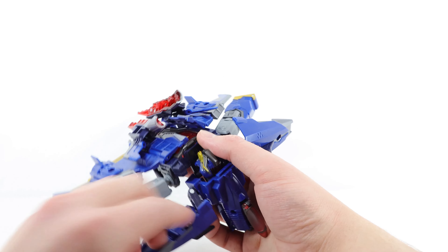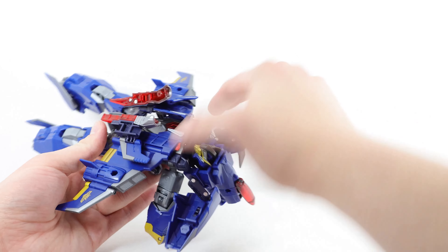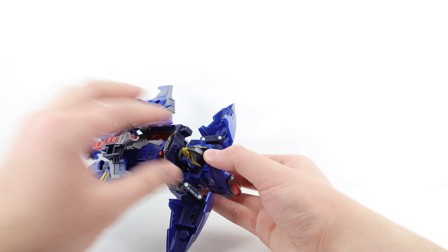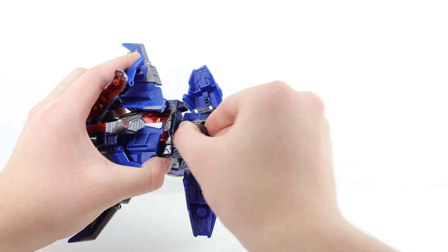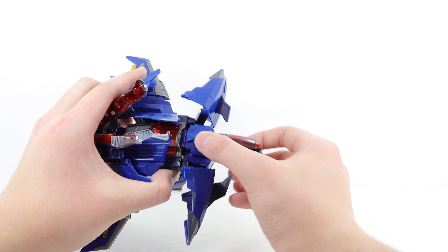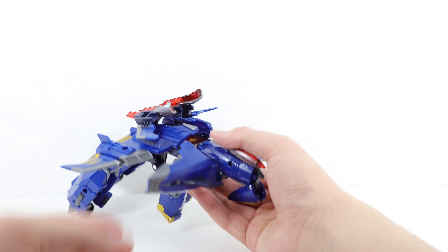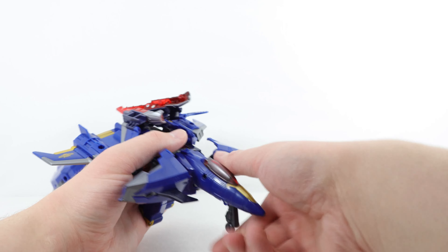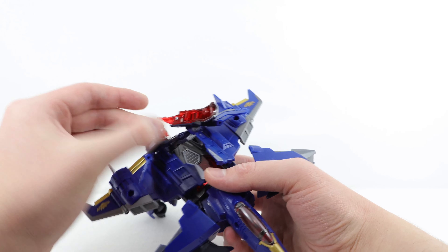Keep moving the shoulder panels out of the way to get enough space, and push the arms back as well. Slowly feed the head into the little cavity so it covers over the head. Sometimes it helps to hinge the head back first, then cover that over the top — it'll tab into place. Then extend the nose cone and bring this piece up. Occasionally it'll bring out the landing gear, so just flip that back in.